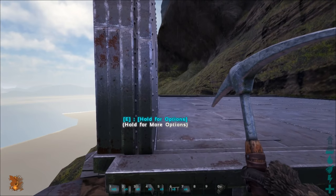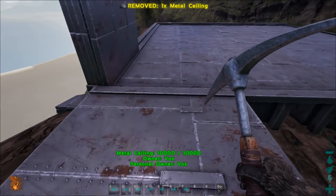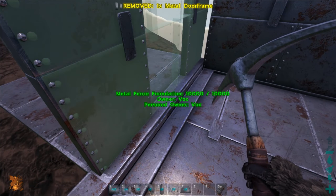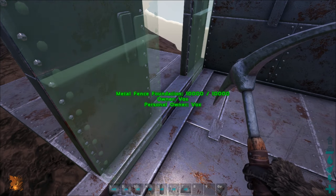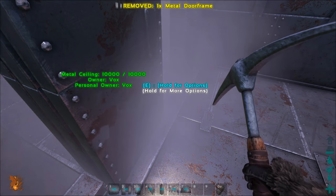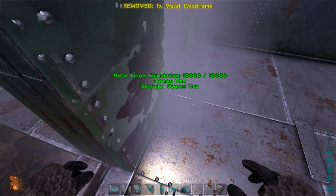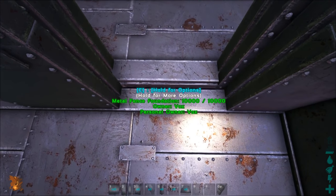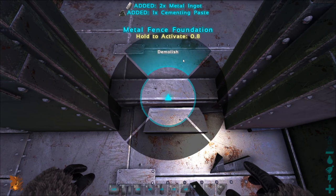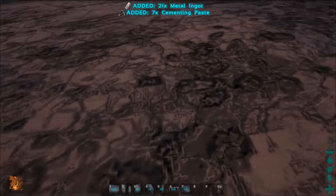We're going to do exactly the same here but we're going to use door frames. Let's slap all them in. I'm not going to be doing this whole build fully four walls thick in the video because it just wastes time — I'll do the walls one layer thick just to show you the general gist of the base. Get rid of these fence foundations as well because they'll stop you going through the door easily.